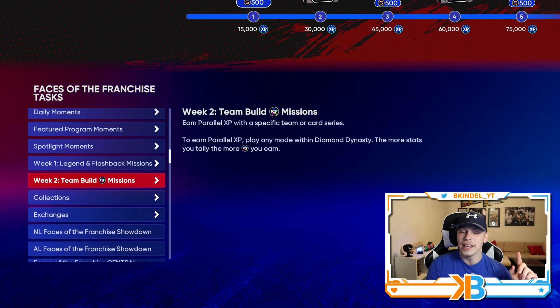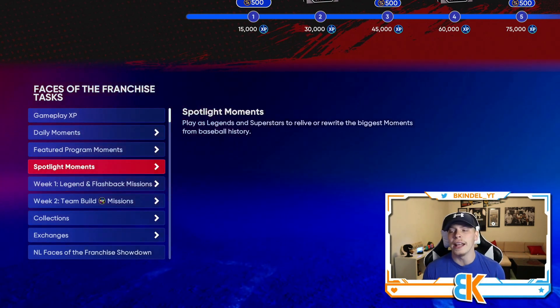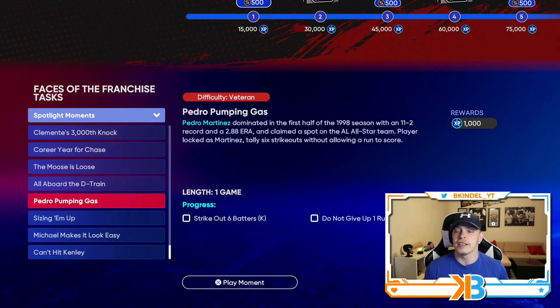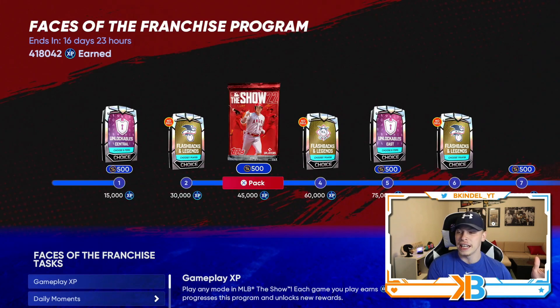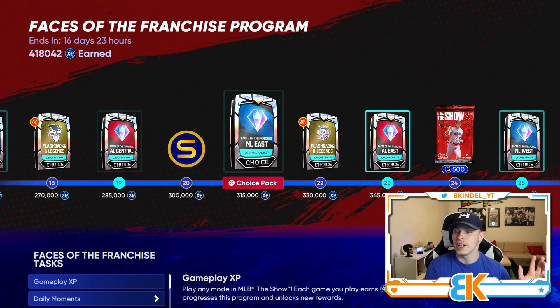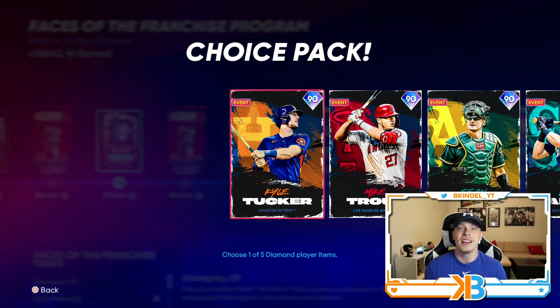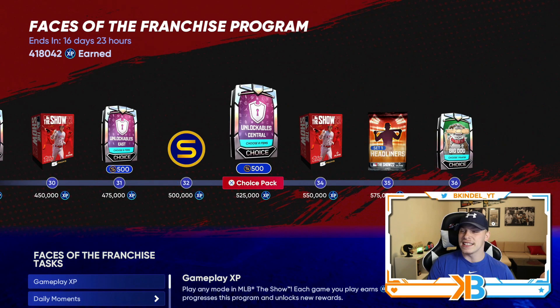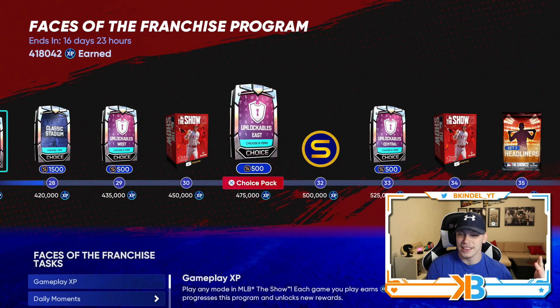We also have brand new spotlight moments. Play as legends and superstars to relive or rewrite the biggest moments from baseball history. There are 10 of them and every single one goes for 1,000 XB — so this is a way to get an additional 10,000 XB on top of the 30k. If you're not caught up, there are so many moments, conquest maps, and other ways to get XB. You should be able to start getting some choice packs and sell them or keep them. We still have two and a half weeks of this and most people are already done.